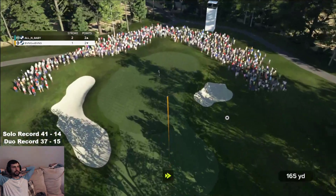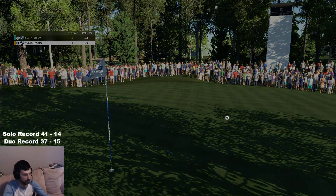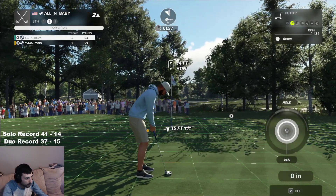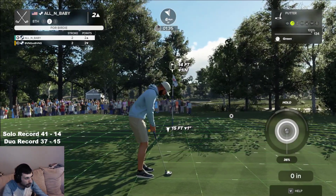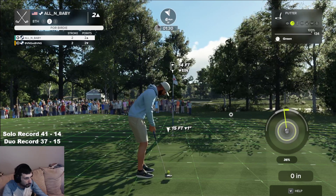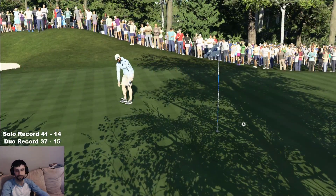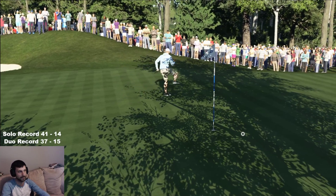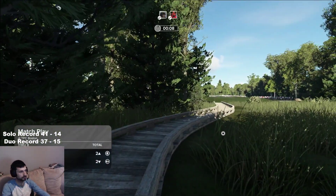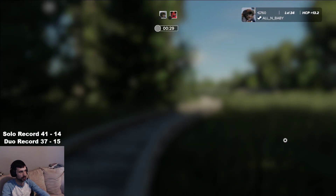They've chosen a three iron here. Got to make my putt to win — 14 footer. It's heading towards the hole. Well played to you. Here we go — you have won the match. Congratulations. Walking away, three up on your opponent. Fine work.